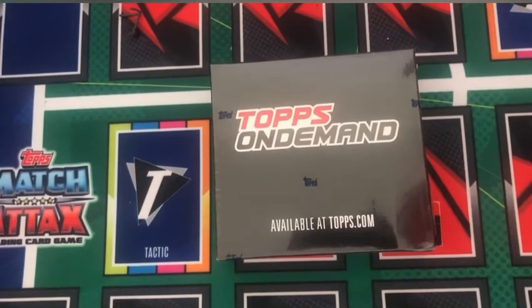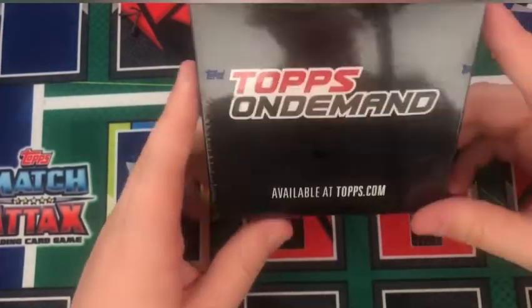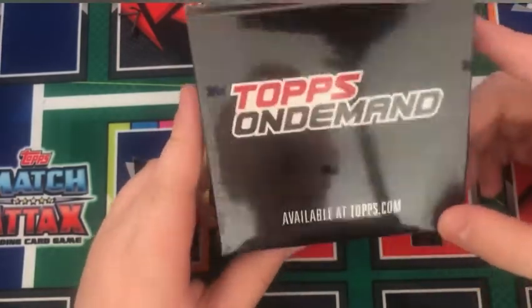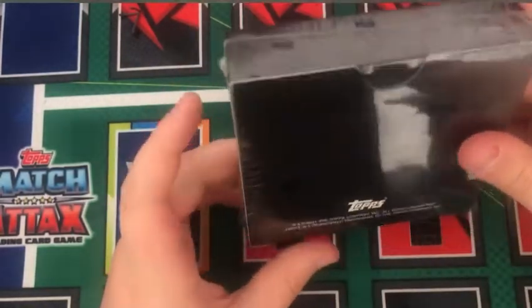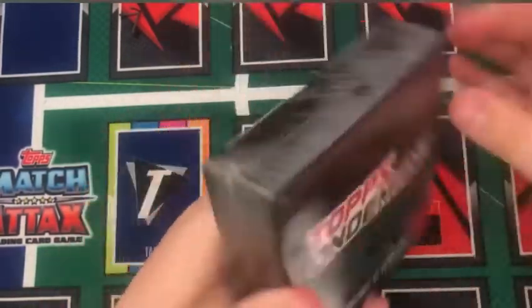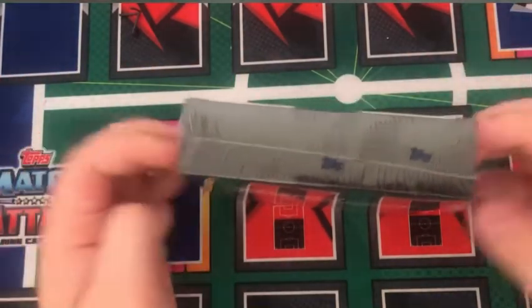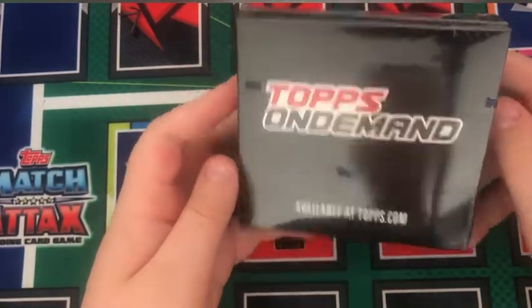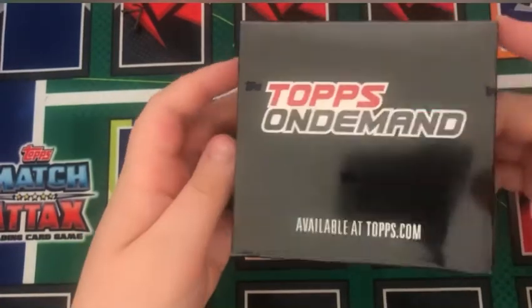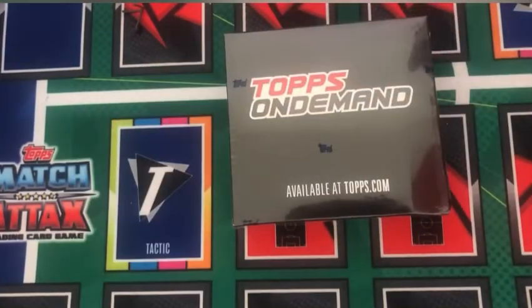Hi guys, welcome back to another video on Collector Fandom. Today we have a Topps On Demand set — the first ever one I'm doing on my channel. We have the Topps Bundesliga Stars of the Season set. I think it's 25 cards. It comes in a nice Topps On Demand box and you get one parallel per box, numbered to 99, 50, 25, 10, 5 and 1. In 1 in 4 boxes you can get autographs — there's a chance to get some really nice autos like a Bellingham, a Reyna and a Haaland. So guys, sit back, relax and enjoy.